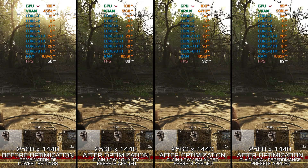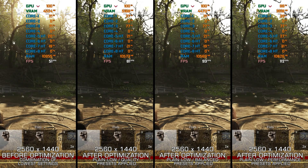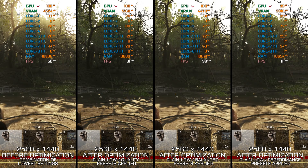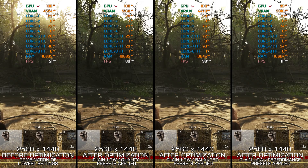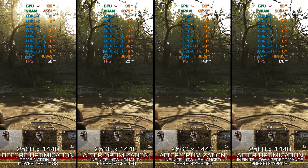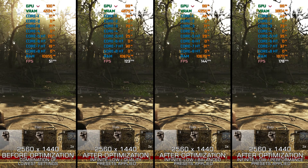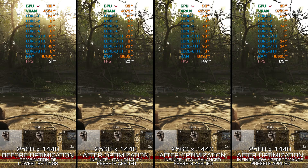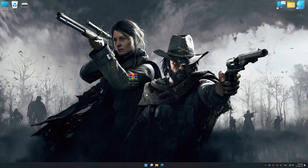I've already covered Hunt Showdown here on the channel, but since the maximum performance optimization available in my PC video game optimization solution has been reworked, the optimization guide video must be reworked as well. So here is an updated maximum performance optimization guide video for Hunt Showdown that will show you how to maximize the FPS numbers and performance in a few clicks of a mouse. Instead of benchmarking the game to see how it performs on specific PC hardware, let's see what we can do to optimize the game for the maximum possible performance.